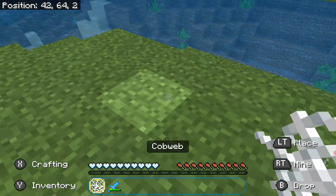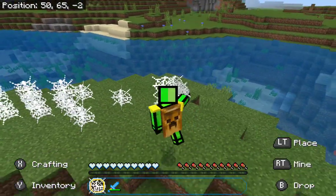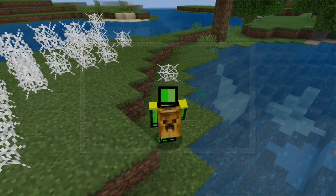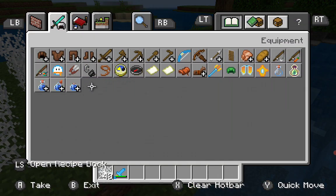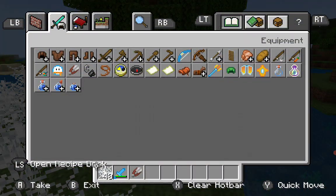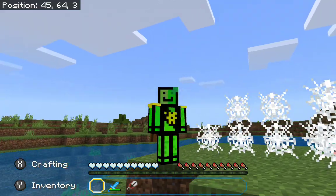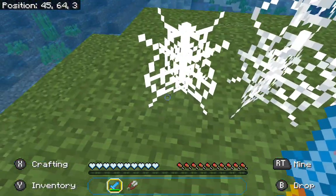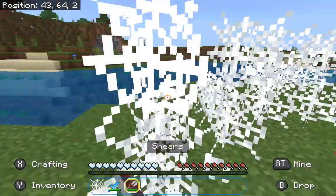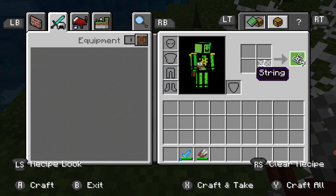If you just break a cobweb with a sword, it's going to give you normal string. But if you go grab some shears and use them on the cobweb instead, then you take what you get and put it into a crafting table — you get nine string.